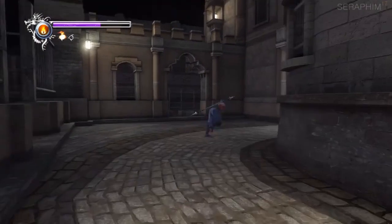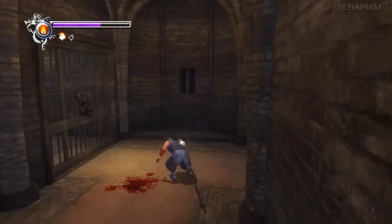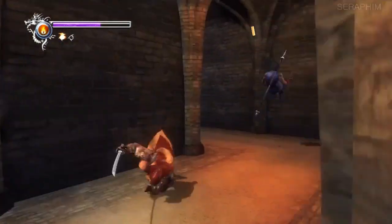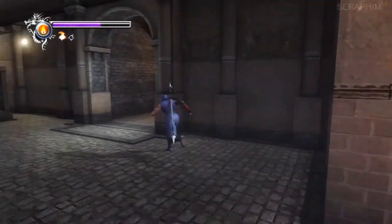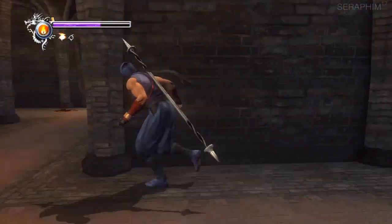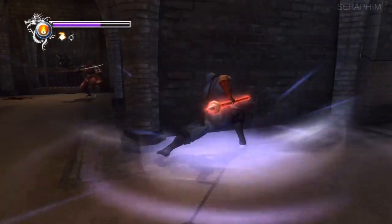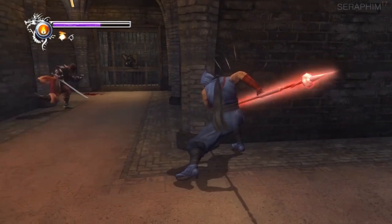Once again I mess up my jump. One thing to bear in mind — when you are in combat and you're trying to examine something, the game automatically prioritises attacking over examining. So the only way to change this is to use a smoke bomb. And I am by no means very good with the smoke bombs, but I'm gradually learning their ability.